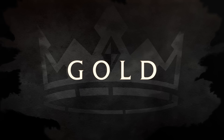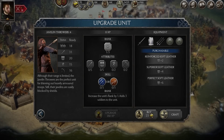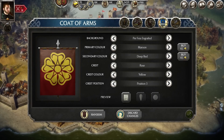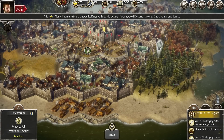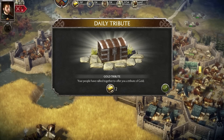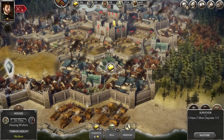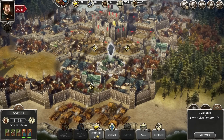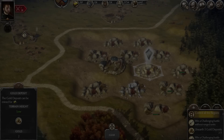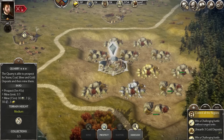Gold is a special resource that you can acquire throughout the game or buy in the merchant guild for real money. You can use it to buy special units, equipment, speed up processes in the game, or unlock cosmetic items like special realm crests, colors, and so on. Every day your loyal subjects will leave a gold tribute in one of your castles that you can collect. If exceptionally rich guests visit your taverns they might pay you in gold instead of silver — the more developed your tavern network the higher the chance you will attract these valuable customers. Quarries also have a chance to unearth gold deposits and you can mine them just like stone or other resources.